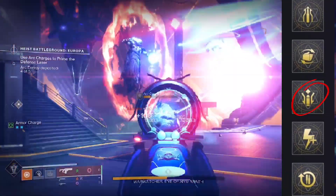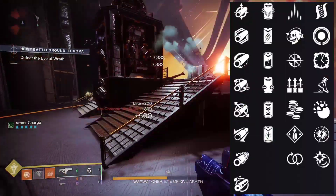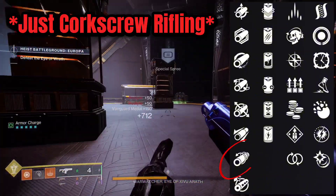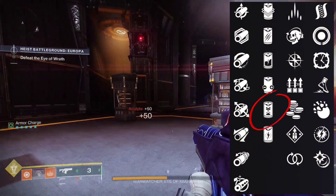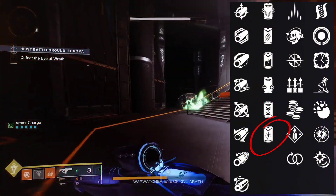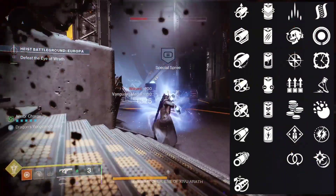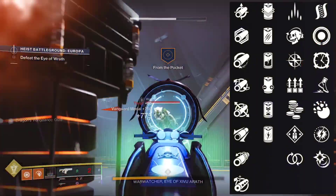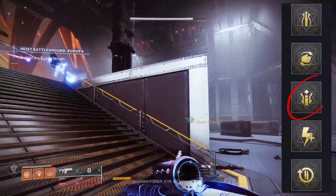For the PvP god roll, for the barrel you want Arrowhead Brake or Corkscrew Rifling. For the battery, Enhanced Battery or Accelerated Coils. In the third column, go for Encore or Perpetual Motion. For the fourth column, either Kickstart or Controlled Burst. And same as the PvE god roll, the masterwork is Range.